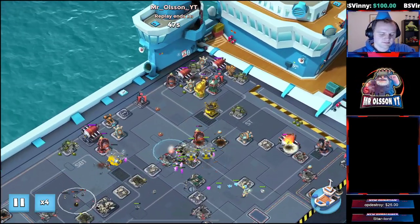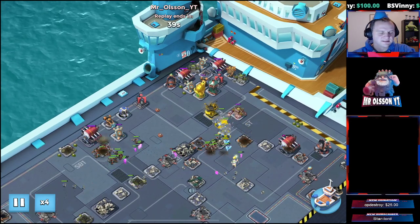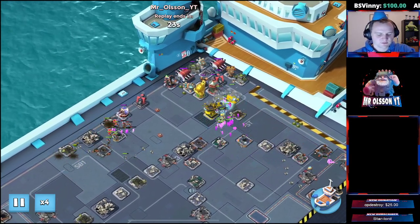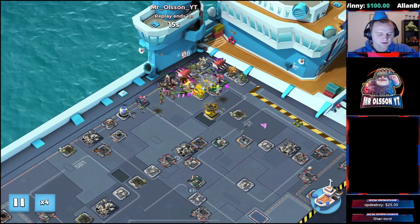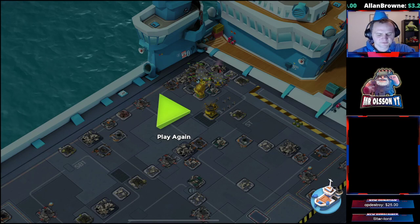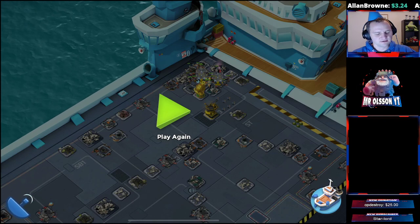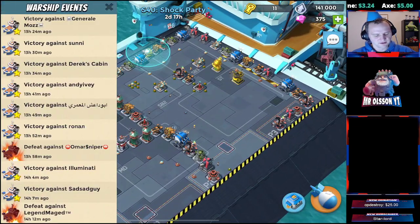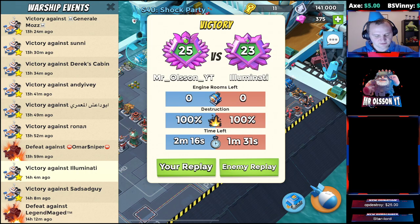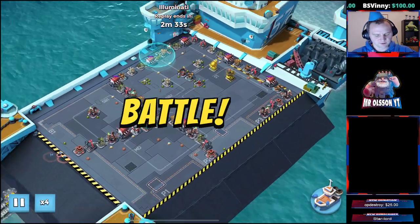I always barrage — three barrages at the sky shield — and one artillery takes down the sky shield with 100% building health. After the four ERs are gone, I usually Hail Mary. That was that attack.